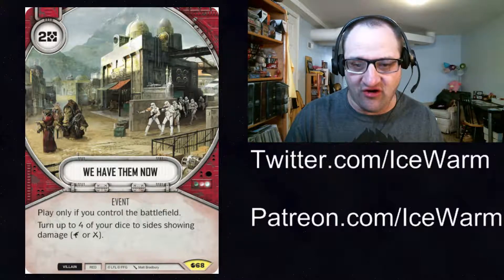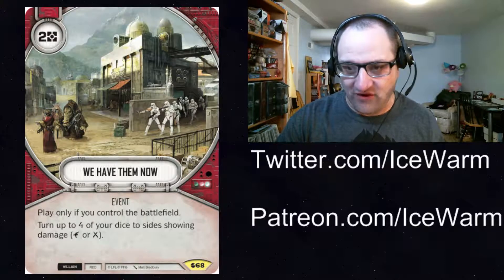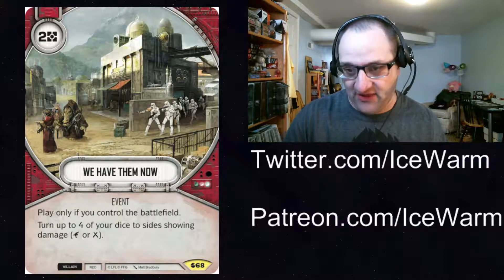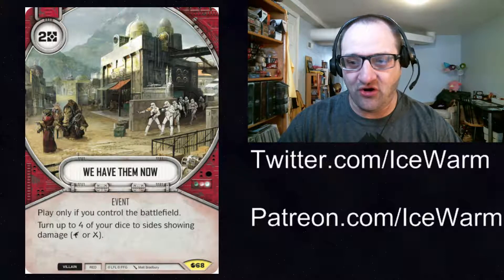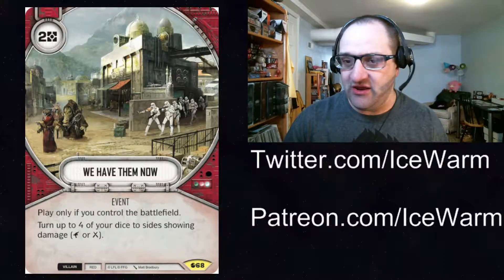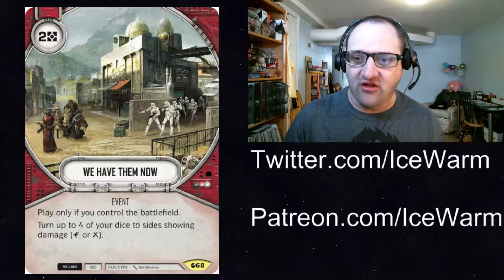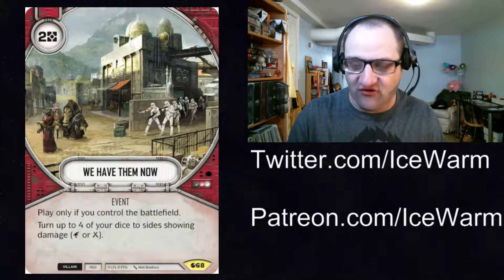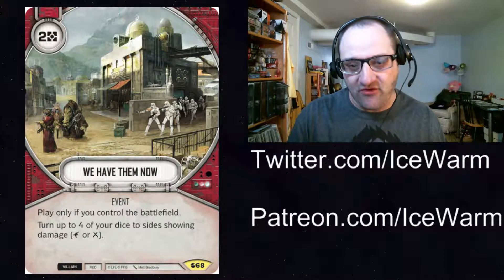If you're not using Squad Tactics to roll everything out, you're probably not going to be claiming the battlefield as much and won't be able to make use of this card. I think this might work better with something like Grievous and Dooku — roll them out with whatever upgrades are on them, do damage, claim the battlefield, then next turn roll them out again, play We Have Them Now, and do a bunch of damage. You do need to control the battlefield before you can play it, which might make it harder for slower or more control-oriented decks running multiple characters.